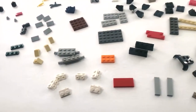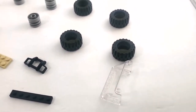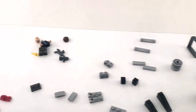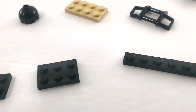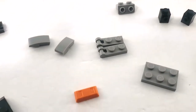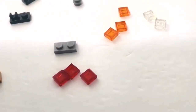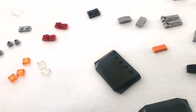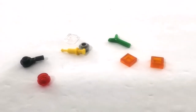Bag three, the third and final bag, has the rest of the truck parts — windshields, tires, wheels, and everything else — plus our last character. There really isn't a lot in this one. I feel like they could have made it all in one bag: one for the smaller vehicle, one larger bag for the bigger vehicle. I don't know why they divided it up.